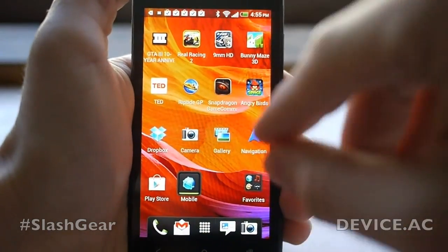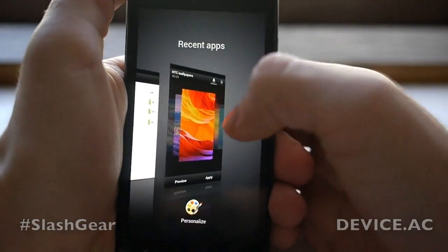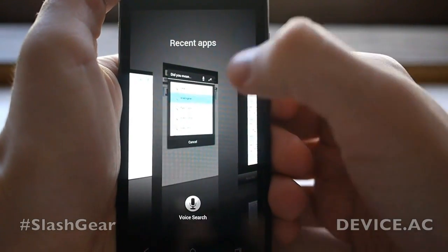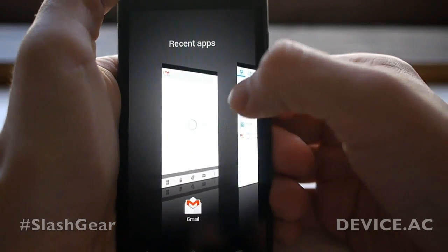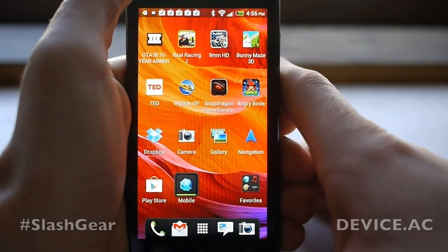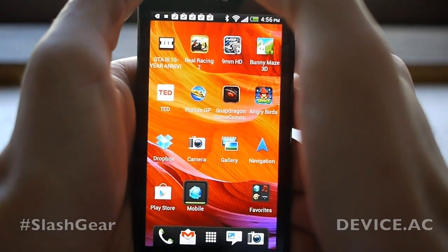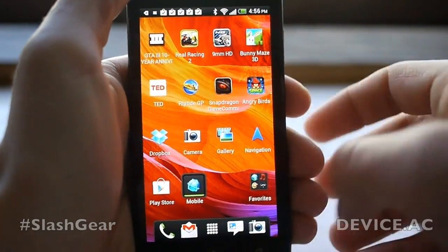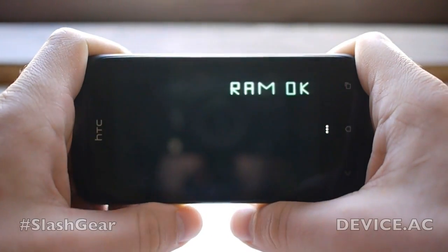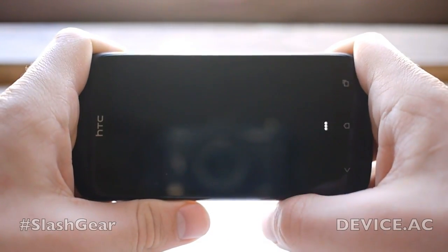What we're going to do today is look at a few games. But before we begin, I'm going to show you that we already have several apps open: Personalize, Settings, Internet, Voice Search, Dropbox, and Gmail. This is to show that we can have quite a few apps open with this processor — the Qualcomm Snapdragon S4. It can multi-task, as you can see, and will open up apps extremely quickly.